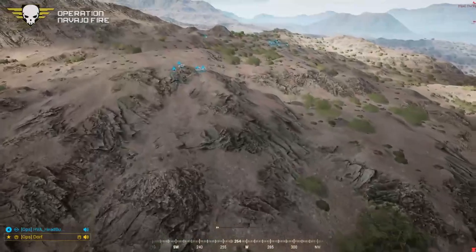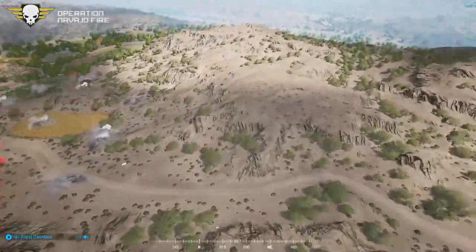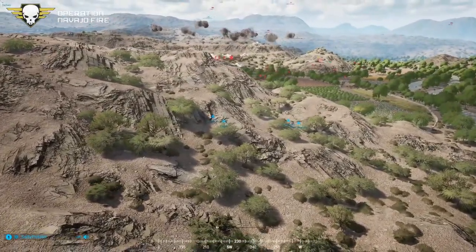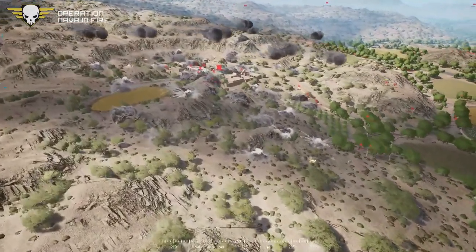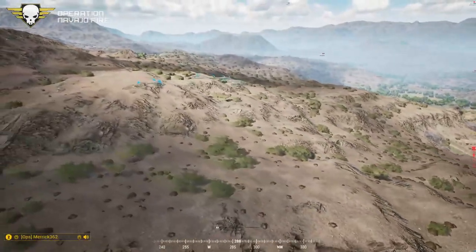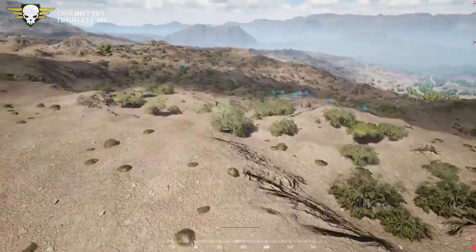Another smoke barrage coming in — the smoke only lasts about 30 seconds but the lofted smoke above the town is still enough for US forces to push up and get behind cover before the next barrage. Wait — they've used all their mortar barrages. Damn — four are done. They still have the A-10s and artillery smoke.